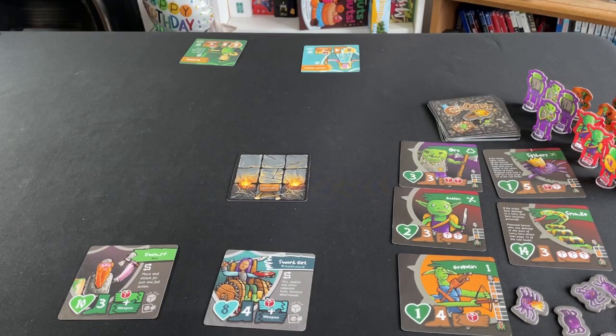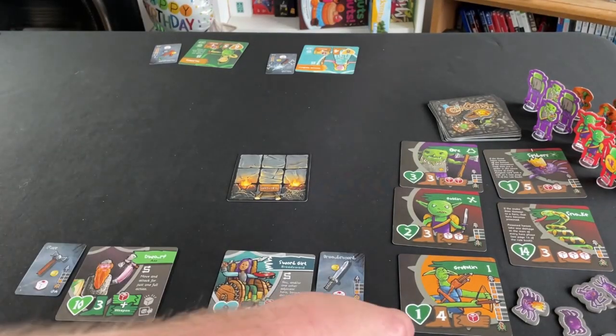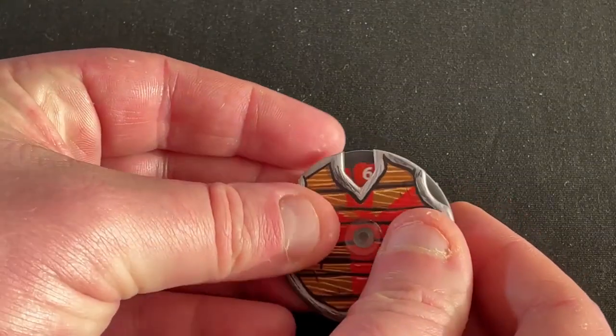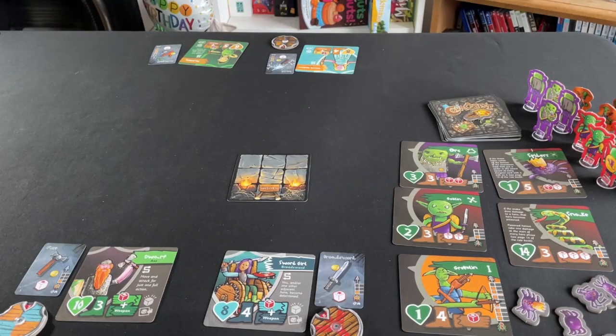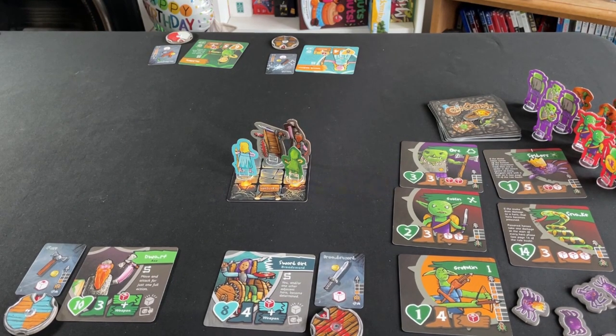Now we've chosen our heroes, let's get their starting equipment. Sword Girl starts with a broadsword, so we put that card down next to her. It adds one white dice to her attacks and has a range of one. As well as their equipment, each hero gets a health dial — take one and set it to that hero's health as shown on the card. Sword Girl's got a health of eight. We take the four hero standees and put them down on empty squares on the starting dungeon card.